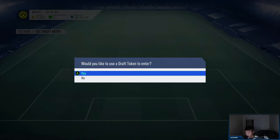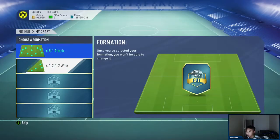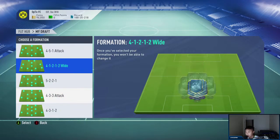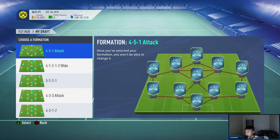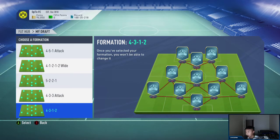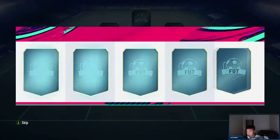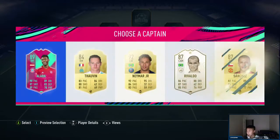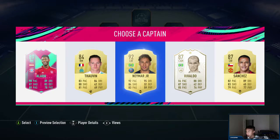We have one draft token and if I don't get the 193 I'm probably going to enter a draft, back out, and do more drafts. So we're going to enter draft, and based on the formations we have here we're going to pick which one to do. I want one with a lot of CAMs like a 4-5-1 or a 4-3-3. I'm going to go with the 4-5-1 attack.